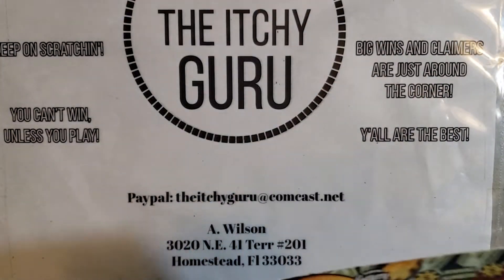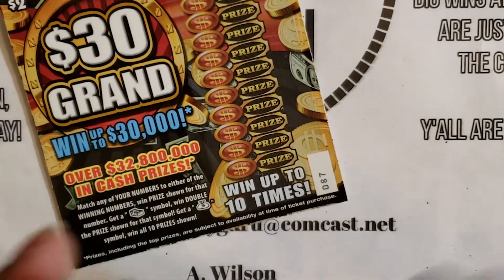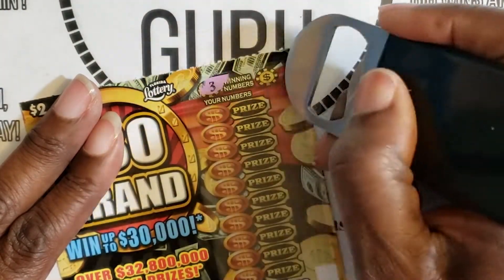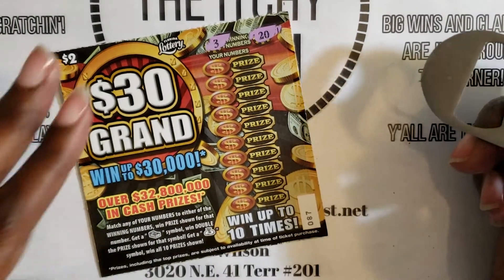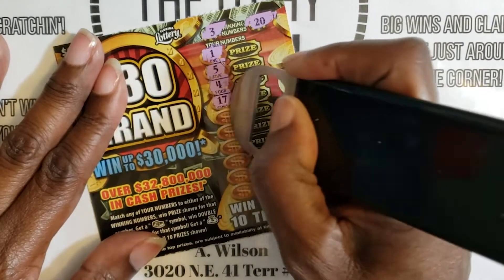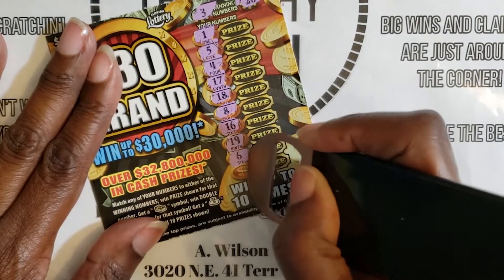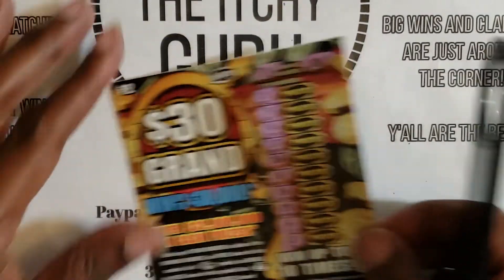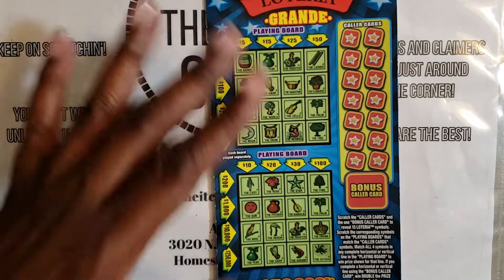Looking at ticket 87 for the 30 Grand — we're looking for those symbols. We are looking for three and twenty. Three, twenty-one, five, four, seventeen, eighteen, eight, sixteen, nineteen, six, and two. Nothing on ticket 87 for the 30 Grand. Moving on to the Lotería Grande.